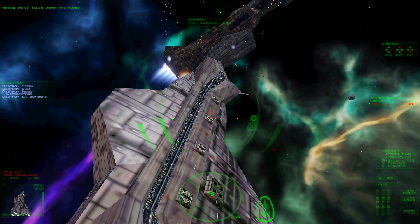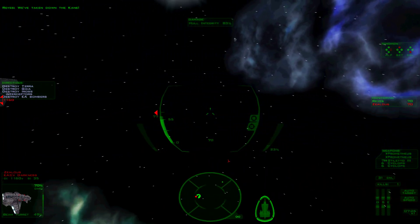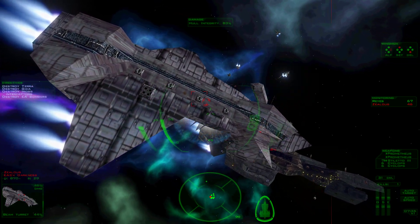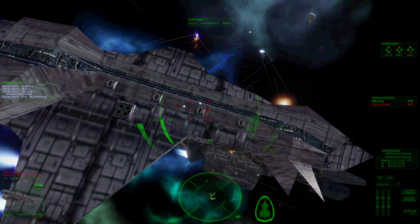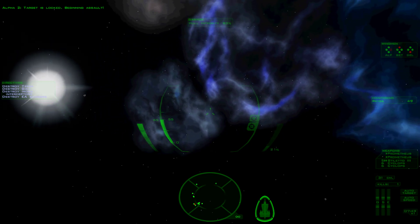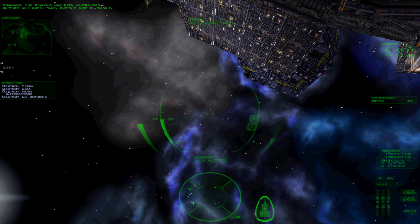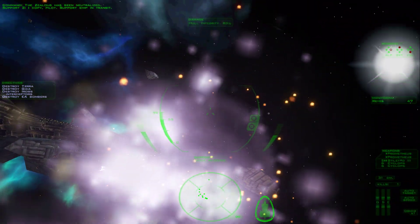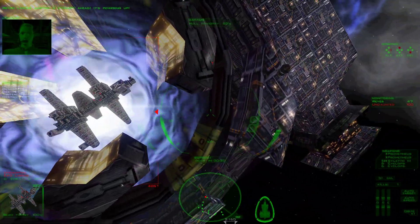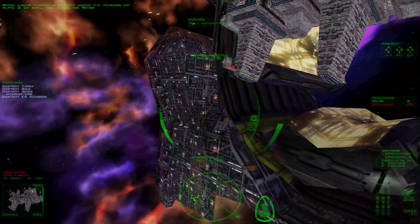We're taking down the gate. Target is locked. Beginning assault. Lindo's jumping in straight ahead — it's powering up. Oh crap. Let's get that engine blocked.